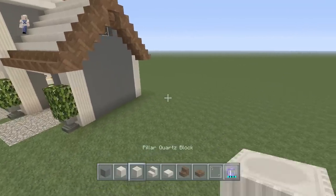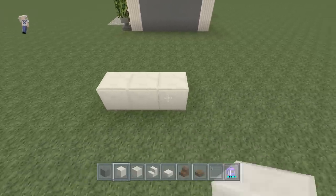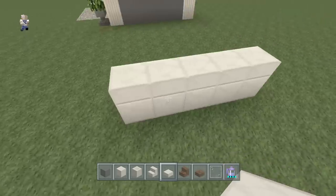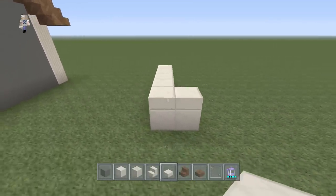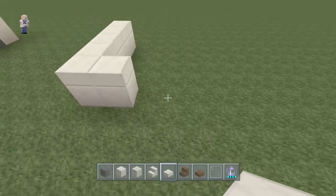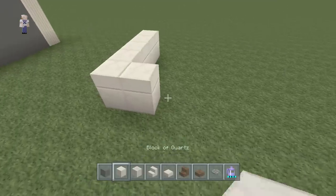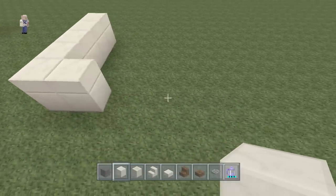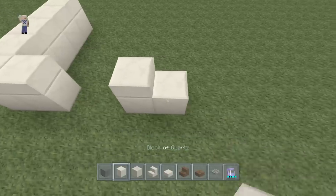We're going to start off with the main pens themselves. Starting right here, come back four blocks - one, two, three, four - and take your quartz slabs and put them on top of a quartz block. Come one block to the right and place another pillar of quartz with a quartz slab on top. Basically every block of quartz that we put, we're going to put a slab on top. Also we will need trap doors - I just forgot about those.